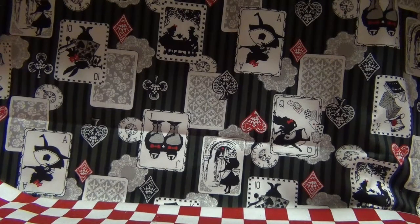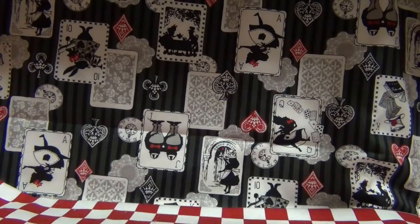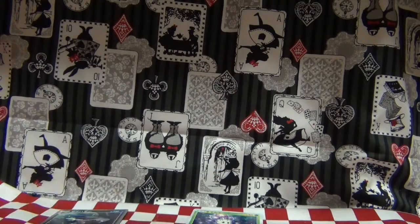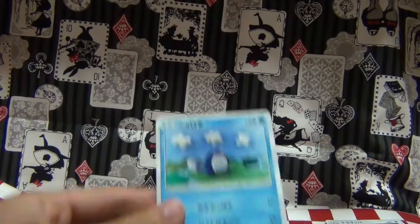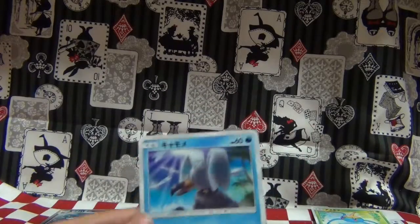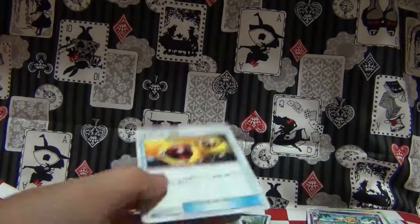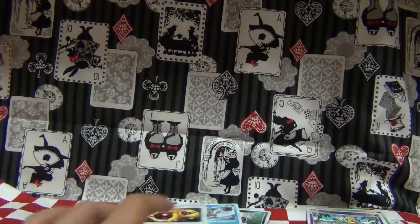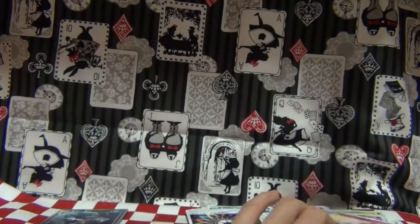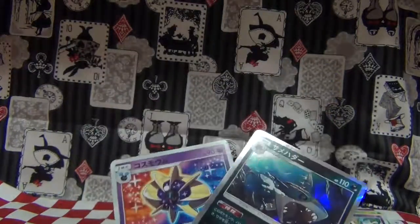We're gonna sort the cards into their respective piles. This time I'm gonna go: yes pile, okay pile, crap pile. First card — okay. Next card — yes. Next card — I'm gonna actually put this in the yes pile, it looks really cool. This one in the crap pile because I already have it. This one in the okay pile because it's cute. This one's automatically going into the crap pile. Crap pile, crap pile, crap pile. This one in the okay pile because I don't have it. This one also in the okay pile. I only got two cards that I actually wanted — I'm really starting to lose hope.